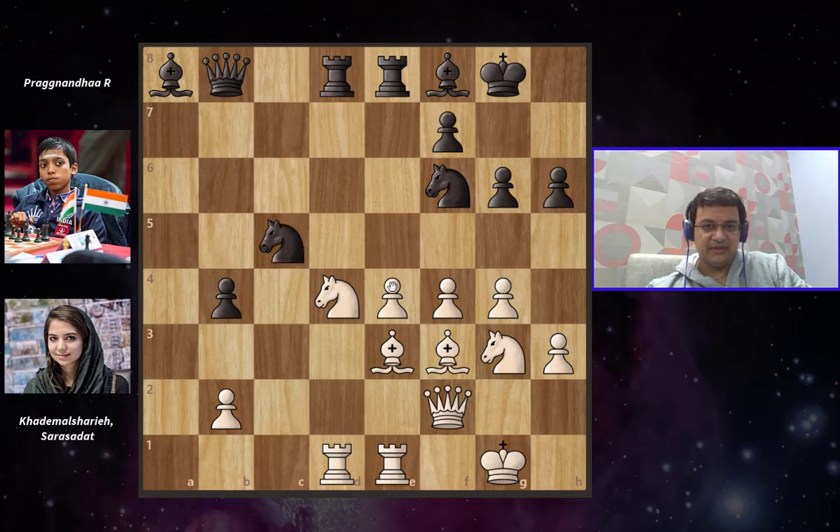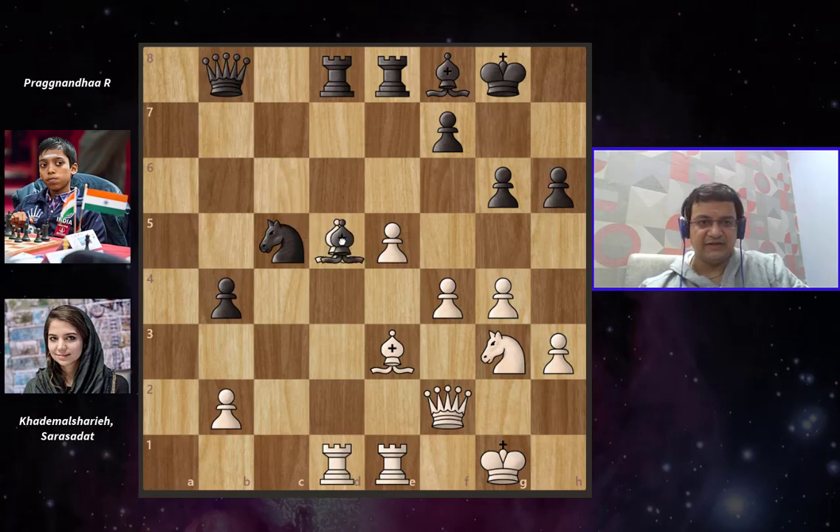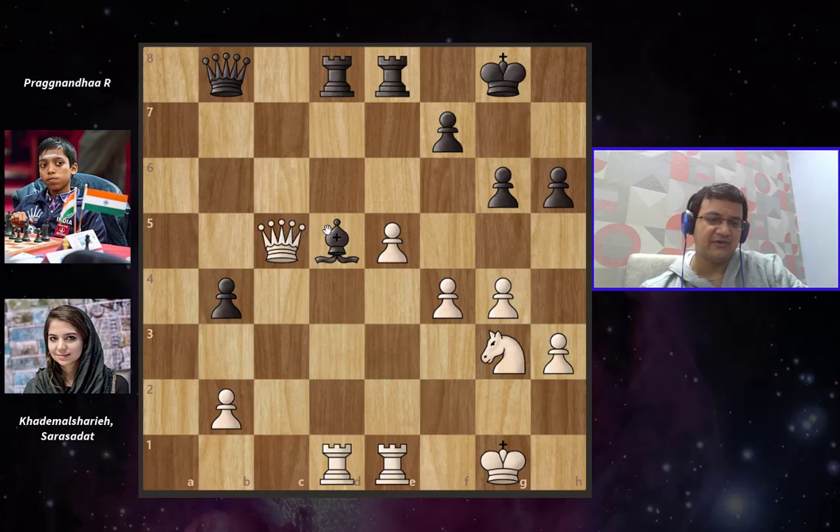We have Knight to c5, which comes with an attack on the e4 pawn. The e4 pawn is actually attacked by four of black's pieces, and there is only one way to save it — by pushing e5. Prag maneuvers the knight to d5. Sara Sadat plays Knight to c6, forking the queen and the rook. She's definitely not going to win material because Prag immediately eliminates the knight. What white should have actually done is eliminate the very strong knight on d5: Bishop captures d5, Bishop captures d5, Bishop captures c5, Bishop captures c5, Queen captures c5. Once the bishop drops back to a8, white is definitely up a pawn, and if anyone is pushing for more than a draw, it is definitely white. White can even exchange a pair of rooks — this would be completely fine for white.